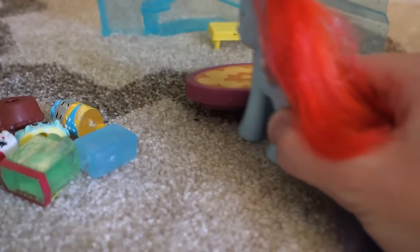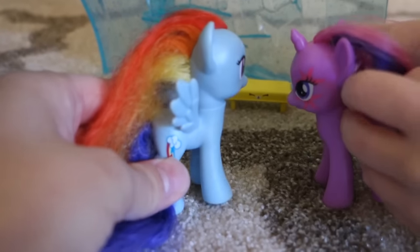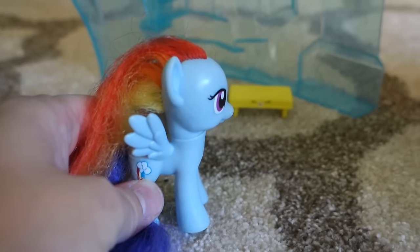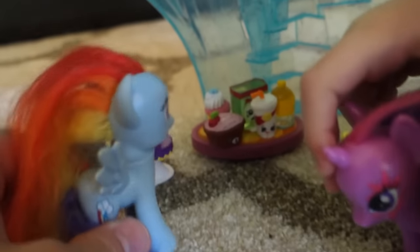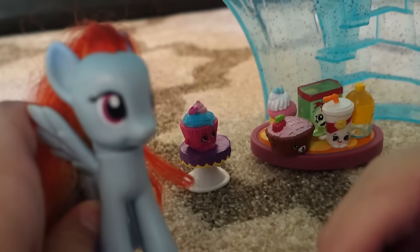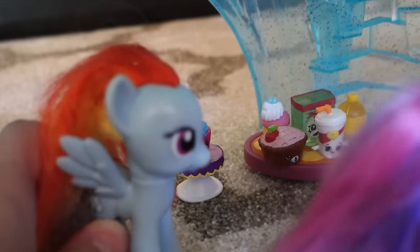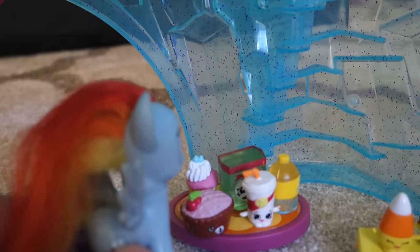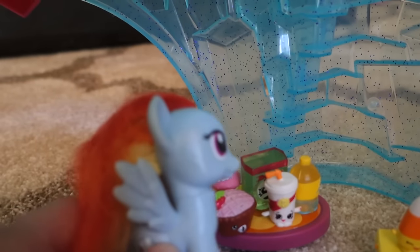Here's a bigger table — I think we need two tables. Put this one over here. We have a little table and a big table. So we have our cake table over here — we're just gonna use a cupcake because Princess Cadence likes cupcakes. And over here we have other food: a pie, another cupcake, pizza, and soda.